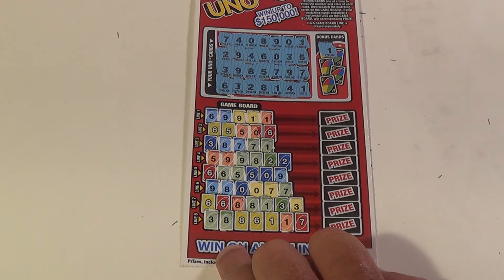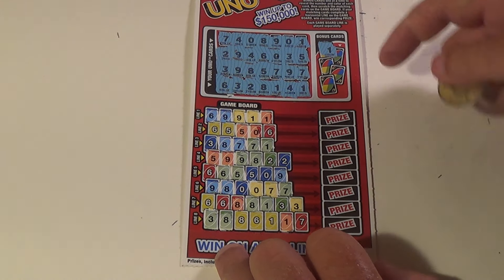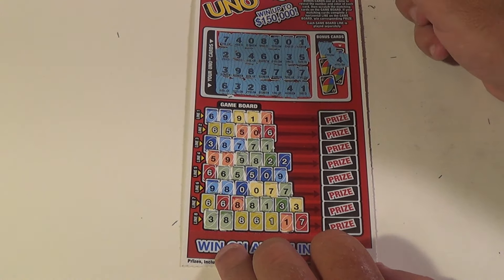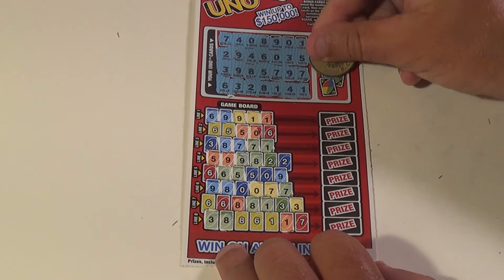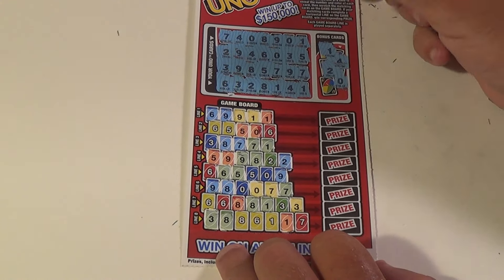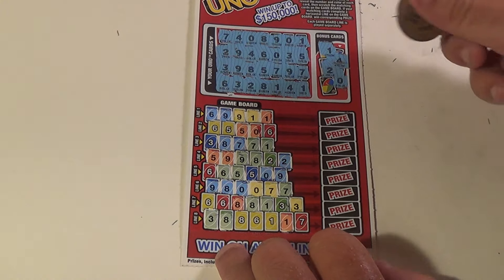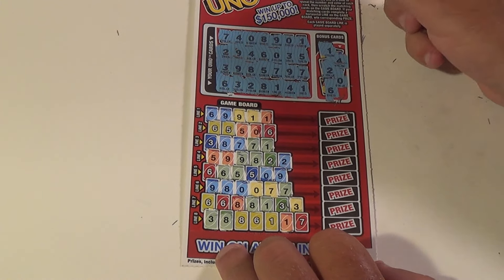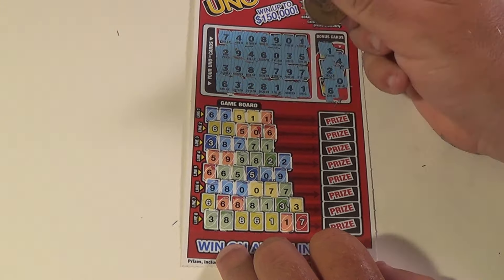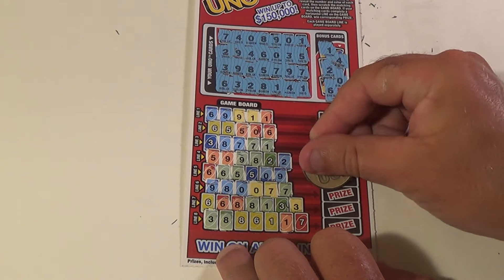One blue, we do not. A yellow three — we have a couple of them, but that one is also a loser. On to our third and final ticket. We have the top line completed and we continue with the four cards left. Yellow four, which we don't have. Blue two, there is one of those. Next: zero blue, we have one and two of those — second completed line! The last one is a six red and we have one, two, and three of those.